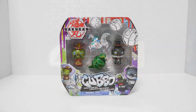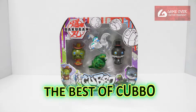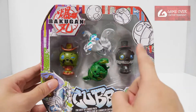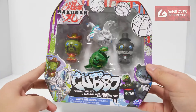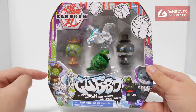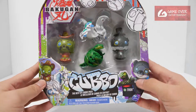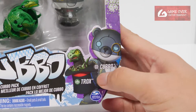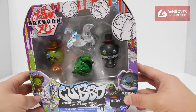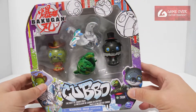Today we'll be unboxing the Best of Karbo Pack. This pack contains two Karbos, Trox, and Pegatrix. If you had seen the unboxing for the Cowboy Karbo and the Magician Karbo, their character cards had these designs. The Magician Karbo had Trox in his hat and Cowboy Karbo was riding on Pegatrix. So they just made another version of that.